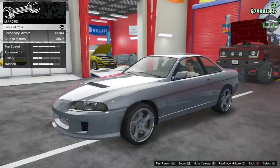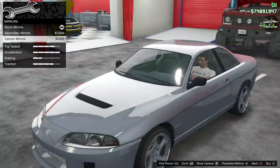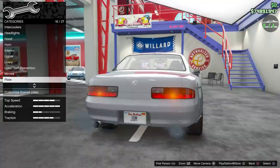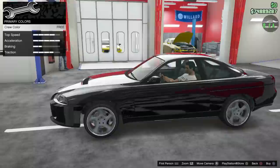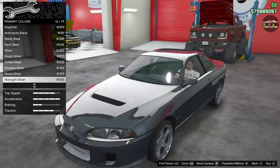Mirrors — you've got secondary, then carbon. I'll leave them stock honestly. The carbon weave on a lot of the parts on this car is just too big — it looks strange, almost like fake carbon fiber. License plate — I'll do my JDM plate with a black background. Respray — let's get rid of the pearl that's on there and go to crew black. This car in black looks so good, it suits it really nicely.